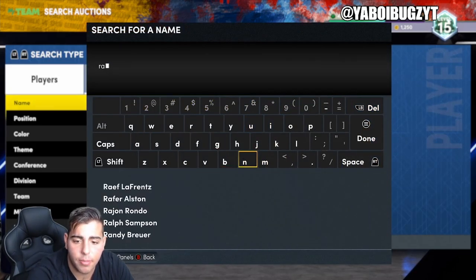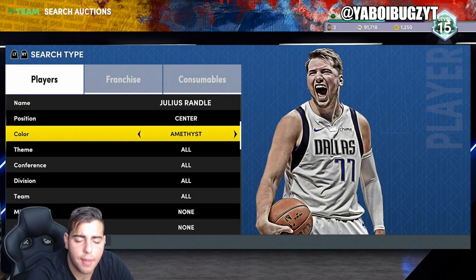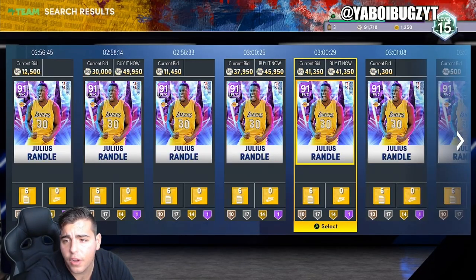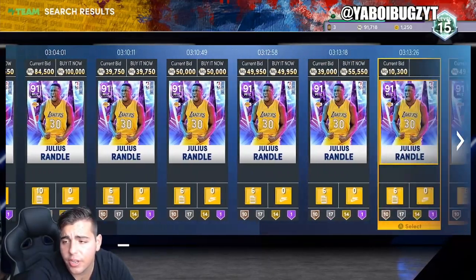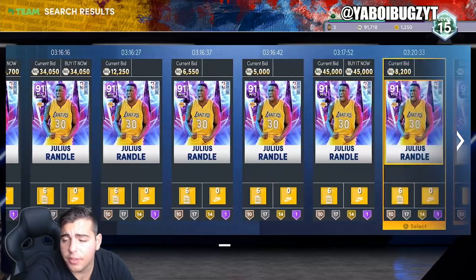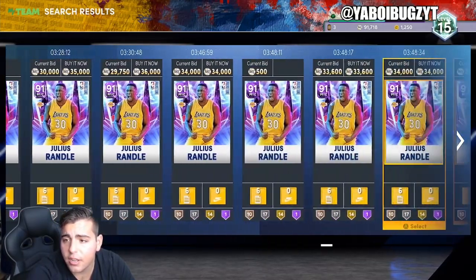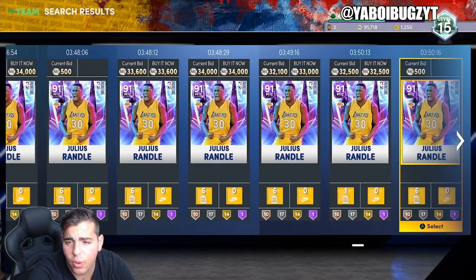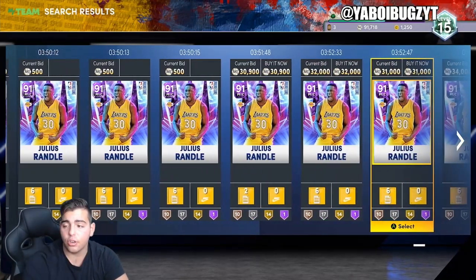Let's check out Julius Randall because his stats are amazing as well. The Julius Randall Amethyst is not even a percent card right now — he's going for around 30K, in the 30–55K range. This is definitely a must-cop for me. Julius Randall is one of my favorite Knicks right now. He's a beast compared to the free Jermaine O'Neal — he can actually shoot and he's only 30K.